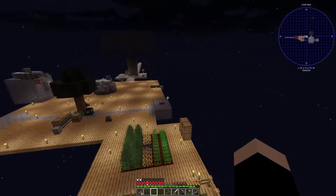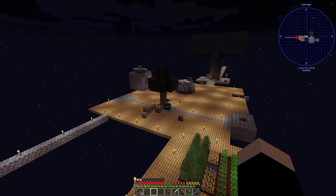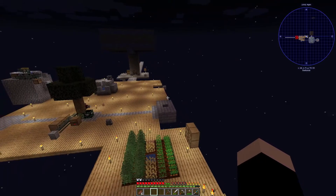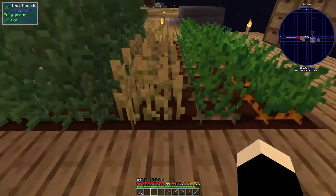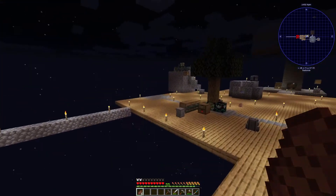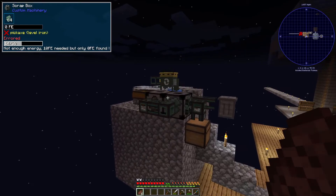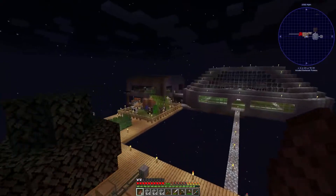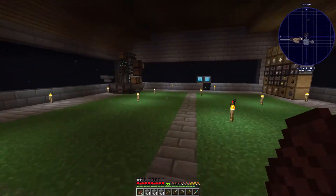I moved all the chest stuff we had over here into the refined storage system. I do need to rebuild the street inside the dome, relocate the cows, and do something with the cobblestone generator - I don't even know if we need it anymore, so I'll probably just get rid of that.